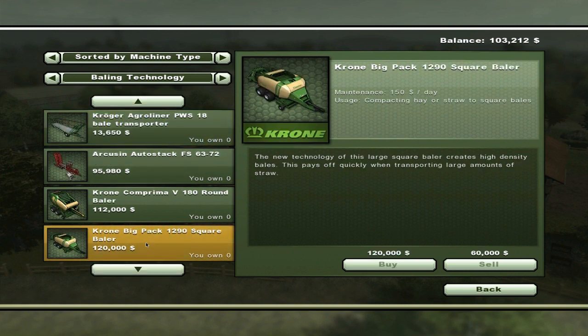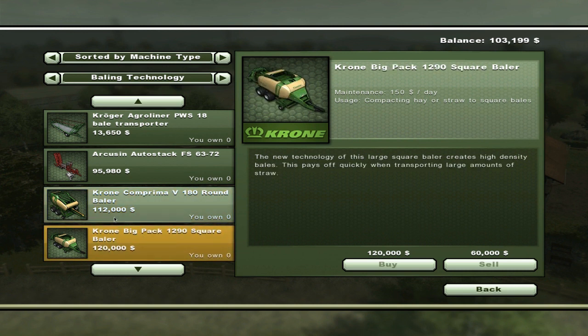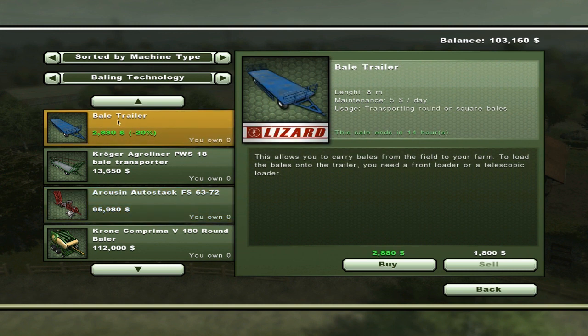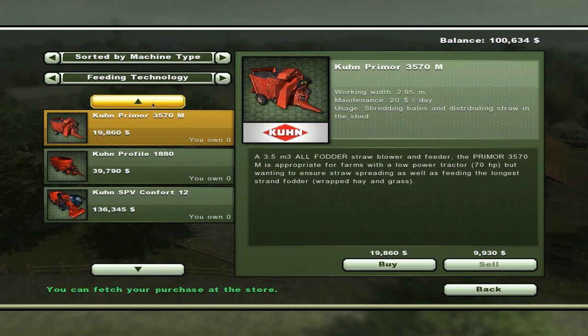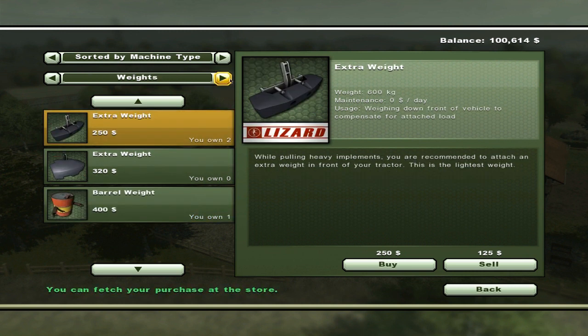This is what we want. I want square bales — round bales are just a massive pain in the backside. So the Crone Big Pack 1290 square baler it is, which is $120,000. And we'll have to get the Arcuan Autostack FS6372 because putting the bales manually would just take forever. Although I will need this for the sheep, so we'll just buy this because it's the cheapest it will be for the time we're playing. So we've bought that, and you can have specific feeding technology which mixes grass, chaff, and straw.